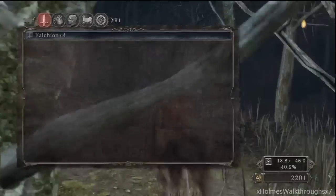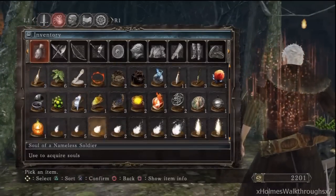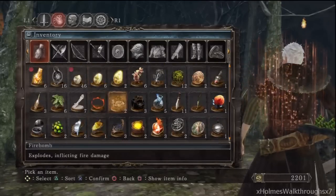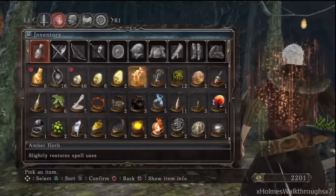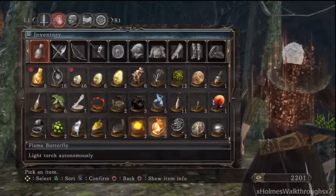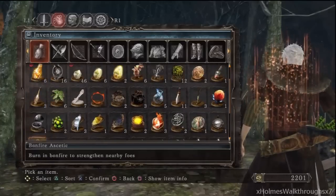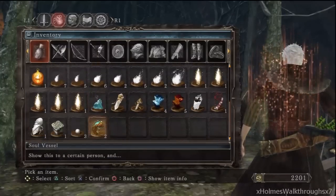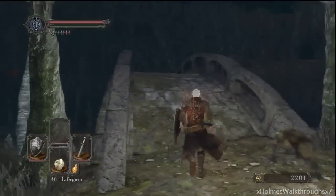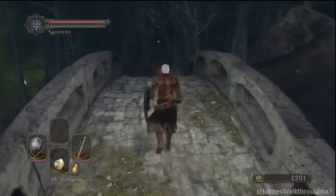There's an orange burr — I forgot what that does. Let's check out what it does if I can even find the thing. I can't find it. Where is the item I just picked up? I'm not even sure what that was.